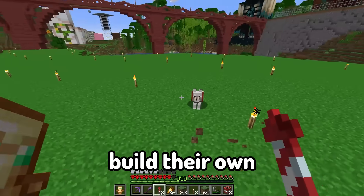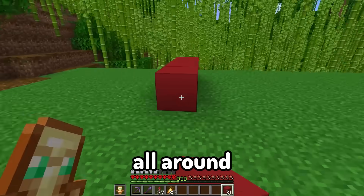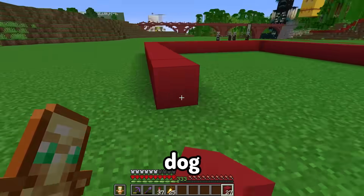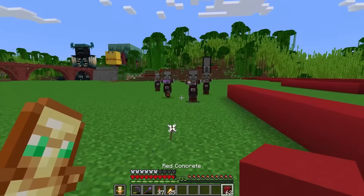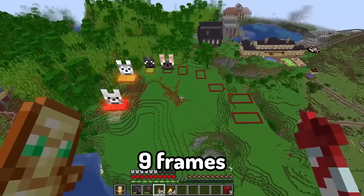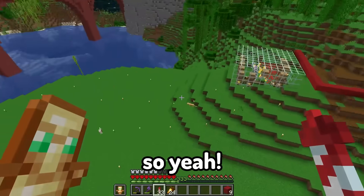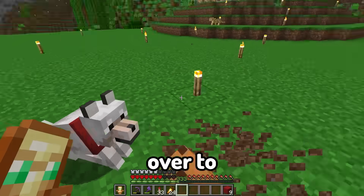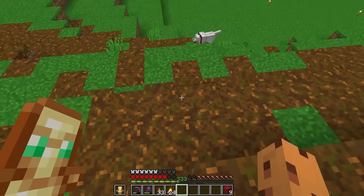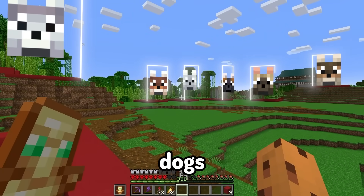For every new dog, I want to build their own little section on this land, so let's build some frames all around here to give me an idea of what I'm going to be building inside of this dog mini series. I got a total of nine frames all around this area, and each one of these pods will be for a different breed of dog. We got to move this pale dog over to one of these — I'm actually going to throw you into this corner right here. Come here, this is going to be your home.